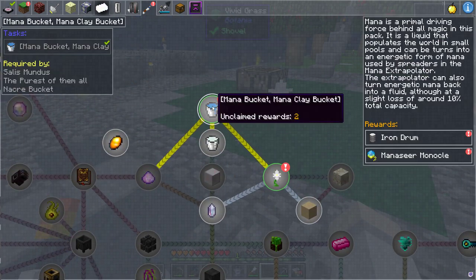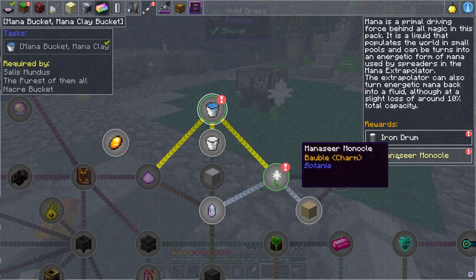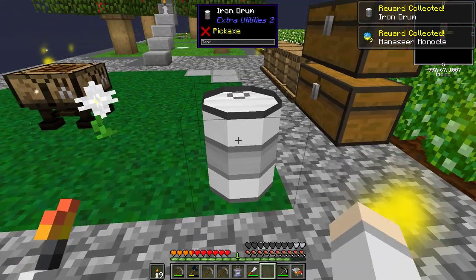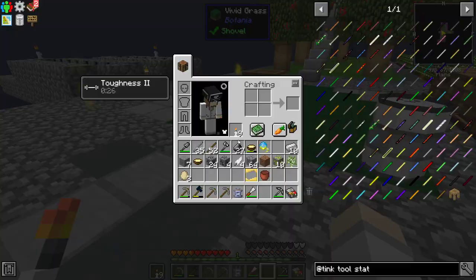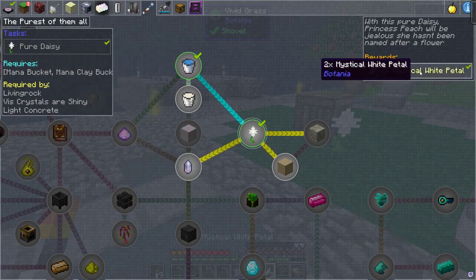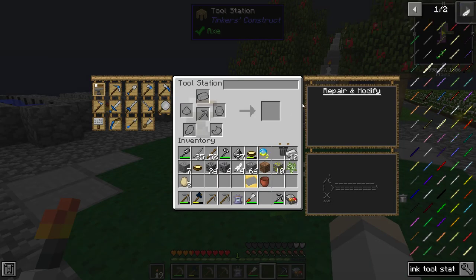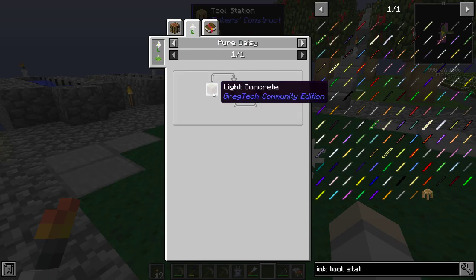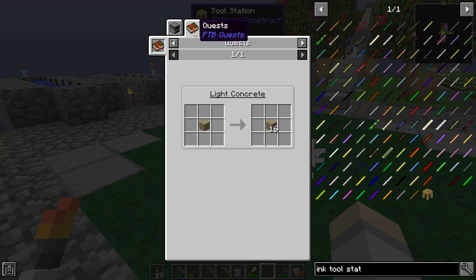It looks like we just started in Botania slightly. We got the bucket and you get an iron drum which I could fill up with lava or whatever. The drum is actually really useful because I could use it to fill up with say lava or essence. There's your table! Pure daisy done - you get some white petals which we'll store away. You can do living rock too - living rock is made from just regular rock. Actually it says light concrete Greg Tech.